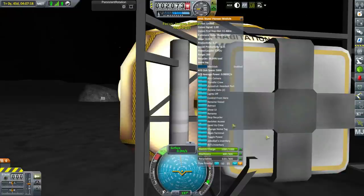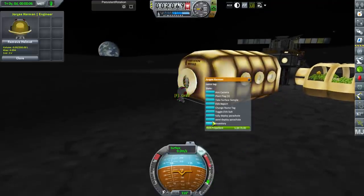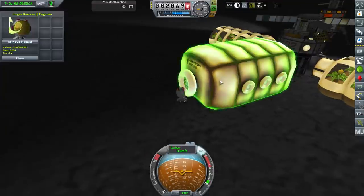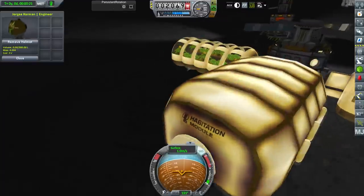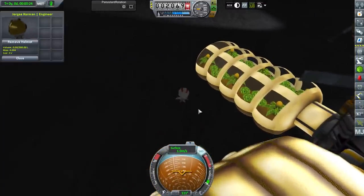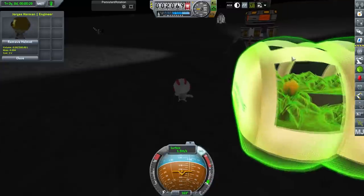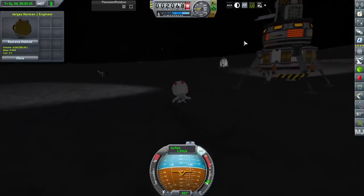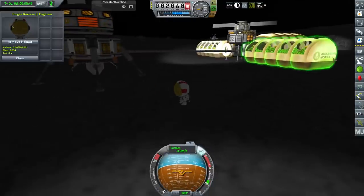Let's just have Georgie EVA. He's not carrying a spare antenna, and also not carrying a drill — I thought he had a drill. He had to have had a drill before to connect up that generator. Incidentally, that generator is drilling for resources and converting carbonite into electric charge. That unit has an antenna, so the base should already have an antenna.